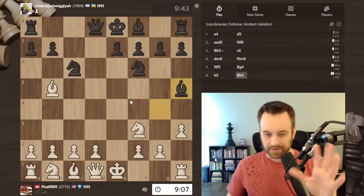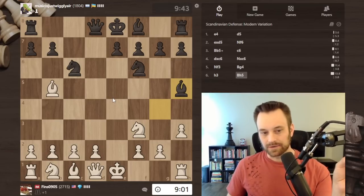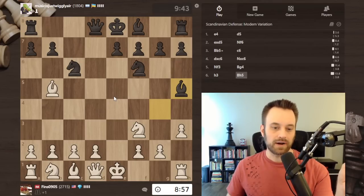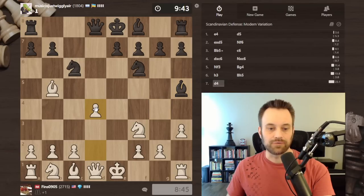The way that black is playing this variation looks a little coffee house to me - in other words, I don't quite think black should have enough here for the pawn. It looks like something you would do in a blitz or bullet game. This is only 10 minute no increment, so we have to keep that in mind, but I'm pretty happy at this stage. Let's play d4.